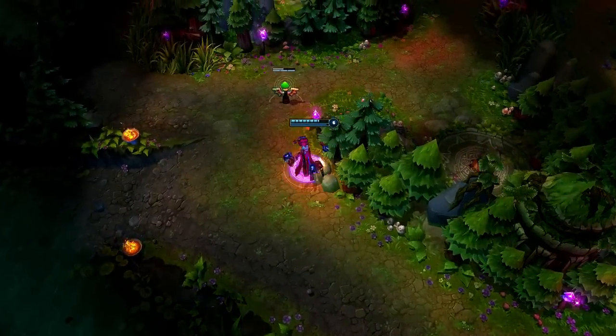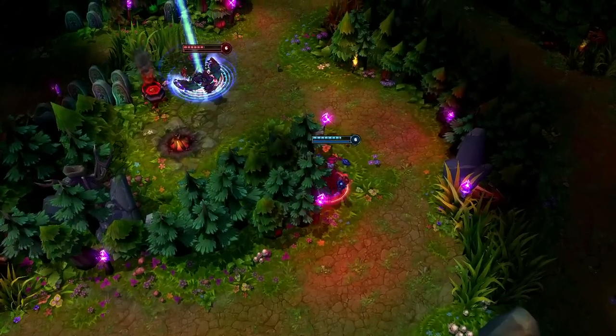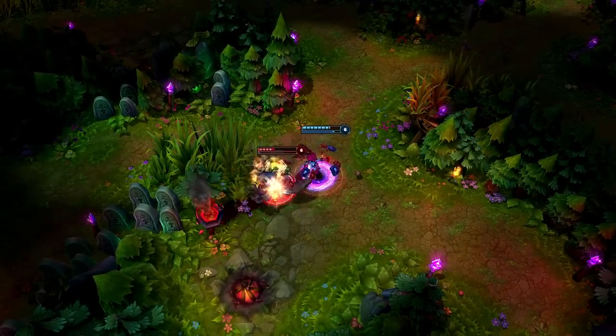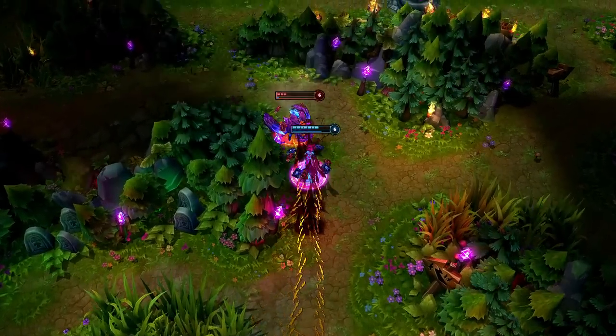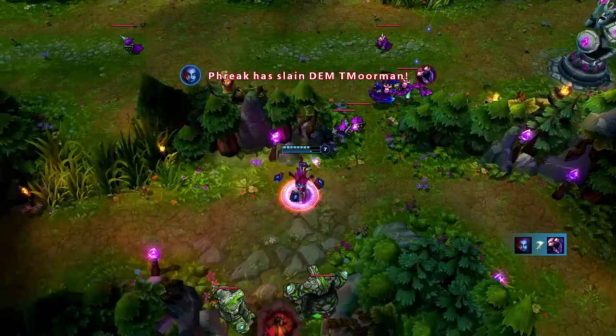While Evelynn can't always stop her foes from running, she's exceptional at chasing them. Evelynn happens across Skarner in the jungle, opening with Ravage and Hate Spike, then activating Dark Frenzy as Skarner tries to flash away. The passive movement bonus from Dark Frenzy allows Evelynn an easy kill before Skarner can reach his turret.